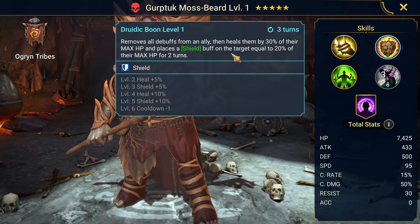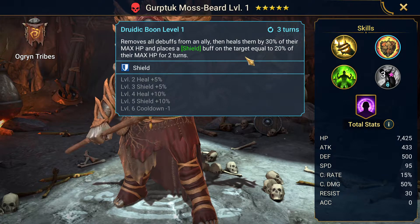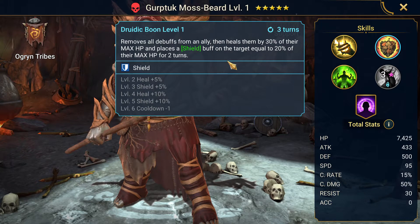Then he has Druidic Boon. His A2 removes all debuffs from an ally, then heals them by 30% of their max HP and places a shield buff on the target equal to 20% of their max HP for two turns. One thing to note is that this is based on the max HP of the target, not of this guy. So putting a lot of health on him wouldn't really help with the heals. That said, if he's healing somebody with more health, that could actually be a stronger heal. This is on a three-turn cooldown.